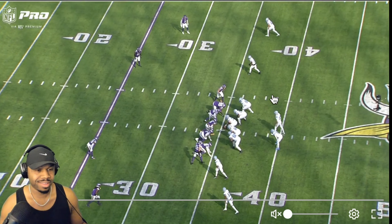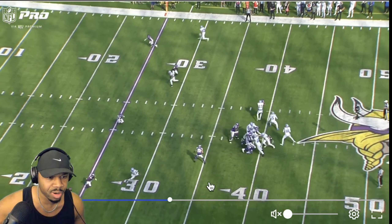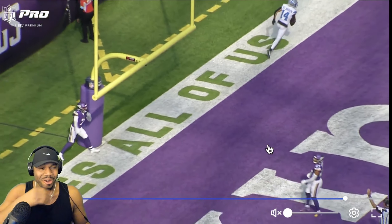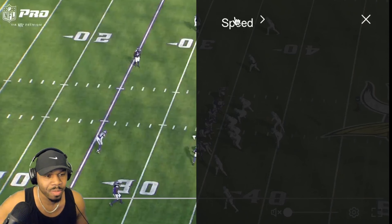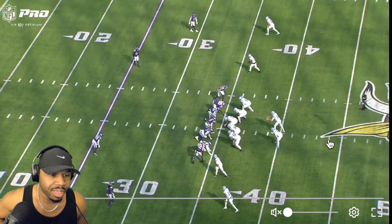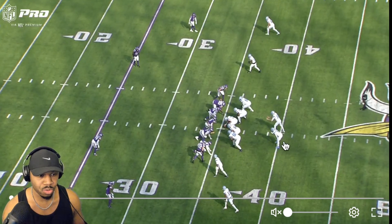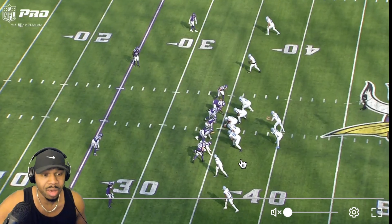Under pressure, running right. We've got motion - cover zero. Formationally, we have a three-by-two boundary side alignment - three eligible receivers by two. That's how I look at it.